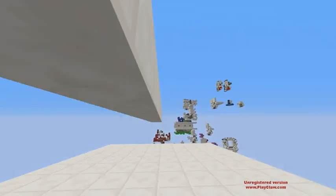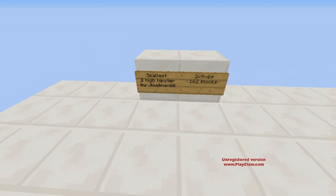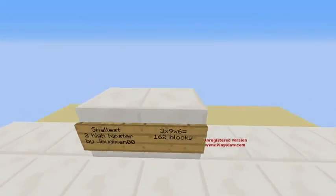Anyway folks, that's all of my really bad acting skills. But anyway, this is the smallest 2-wide hipster from the ground. I forgot to mention, by me — J.BoonamanZooZoo. This is 3x9x6,